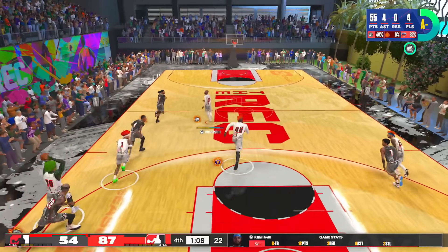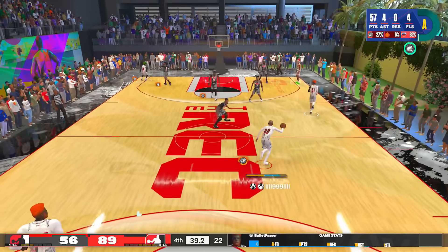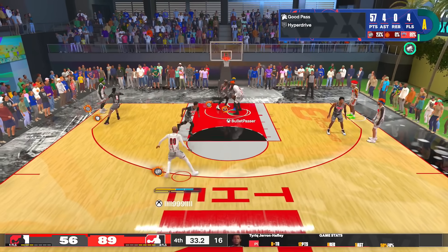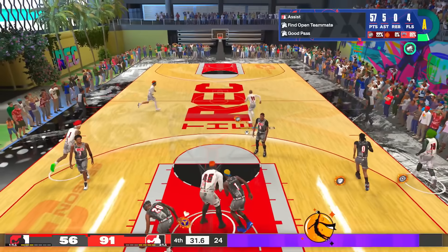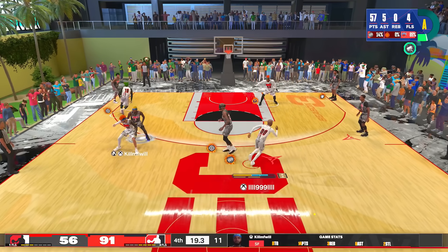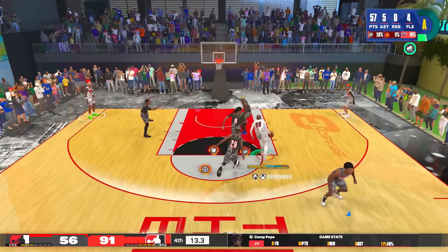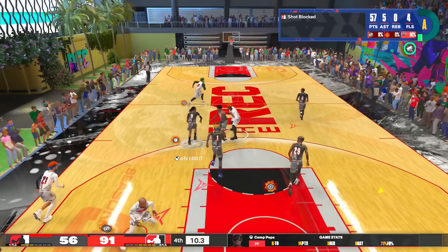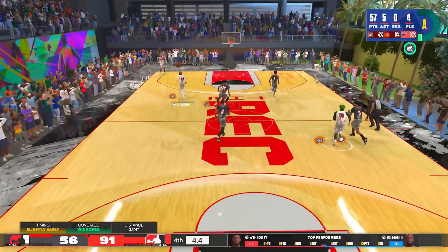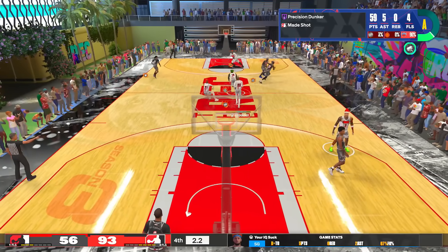2K Labs did a test on this — if you haven't seen it, check it out, they test badges before you make your builds. Hall of Fame Posterizer versus Gold is a 13 percent difference in terms of making contact dunks, and that's only if you time every single one correctly. So for seven overall points, is it worth 13 percent more? It's something to think about based on your play style. Also, some people can't run no-defense builds if they play with randoms. We end it with a 360 — 59 points total.